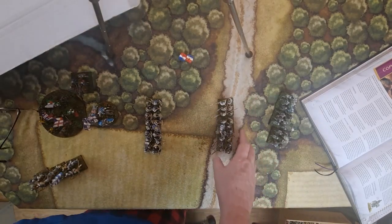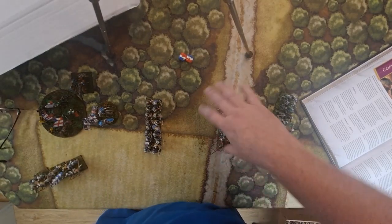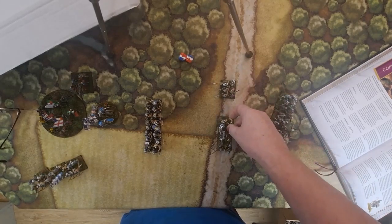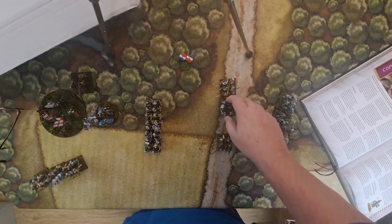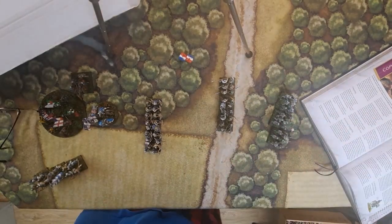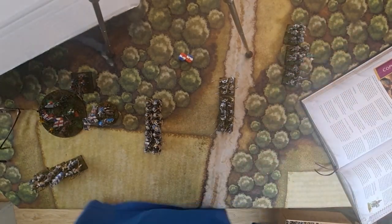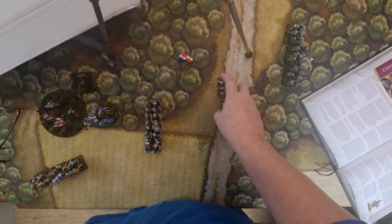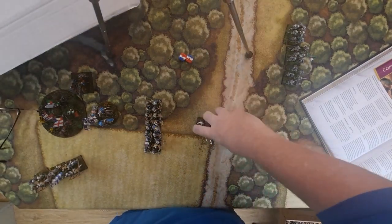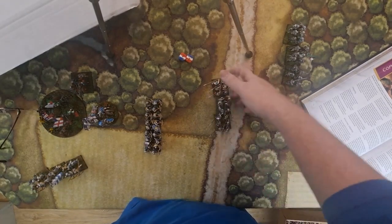Once units get close, they start to lock down. If they're within twelve inches and facing the enemy, you can't turn and march freely. You can move sideways at half a move — essentially shuffling — but you have to keep facing the enemy. You can always move back; if you move back outside twelve inches, you can then turn and move whatever direction you want.